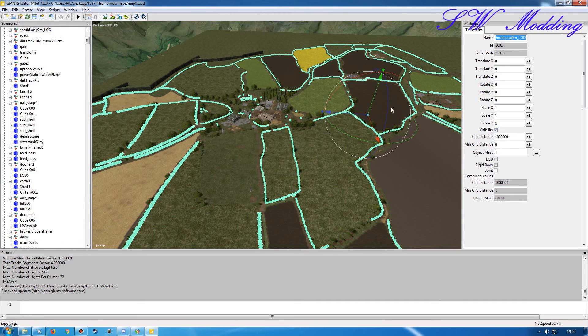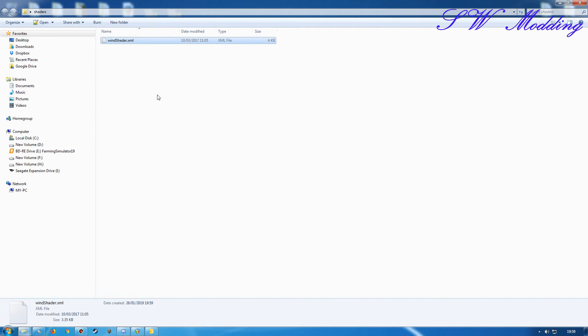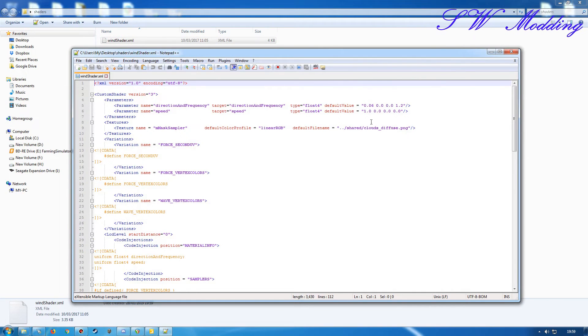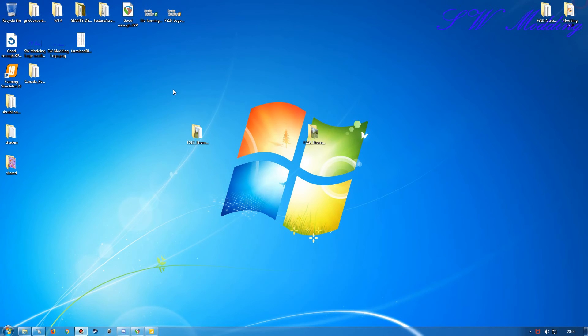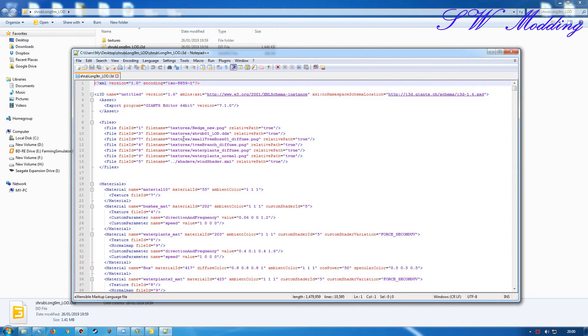We'll create the i3d file, save it, and keep the parent directory structure. We do have some shaders here — the wind shader. The actual trees work with the wind shader, so I might need to make some changes there. There are also some shared files related to the wind shader. I'll point that directly to the dollar-data file path for the game installation folder, since there should be a wind shader in there.